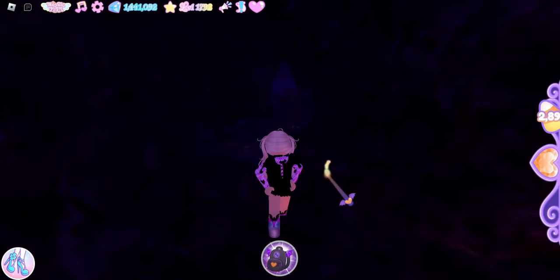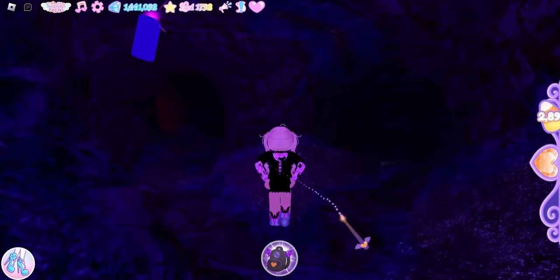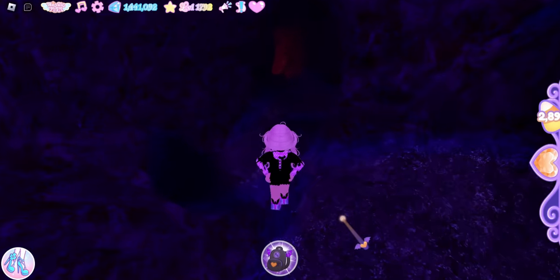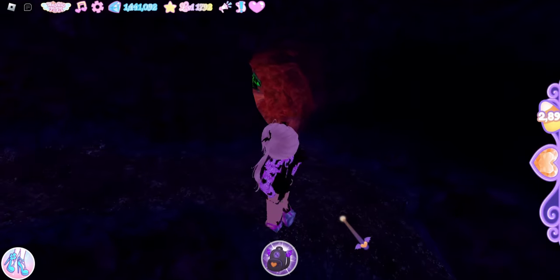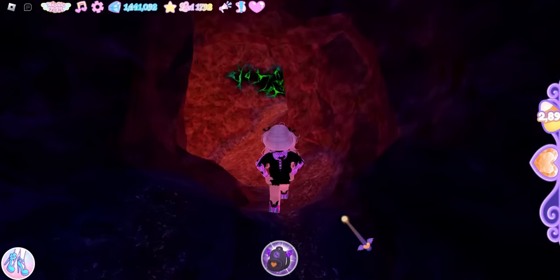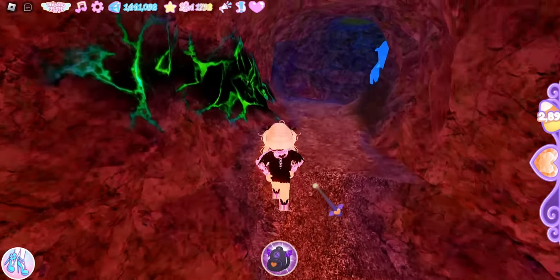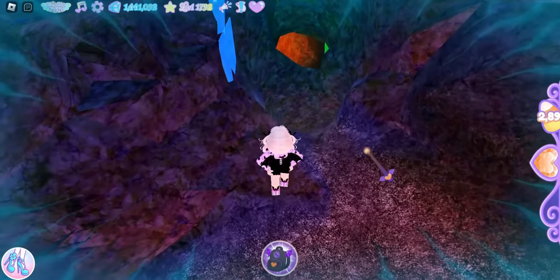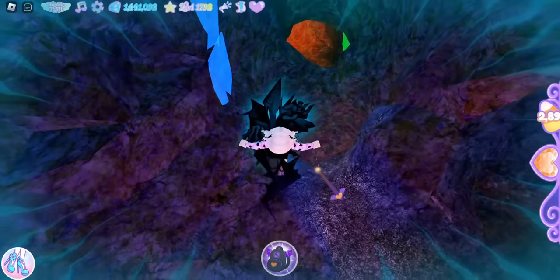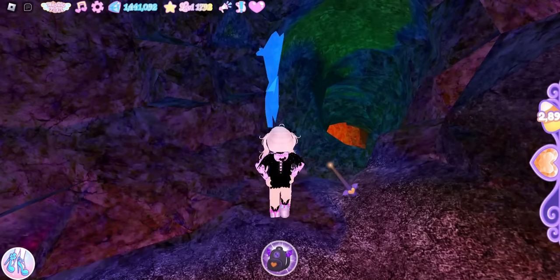Now we are going to take the right path right here and keep going until we see this purple candle, because now we want to go left. Once you get here, go right, then follow the path this way. You'll see a blue crystal — we're gonna go towards the blue crystal, but be careful because there's a hole in the floor.